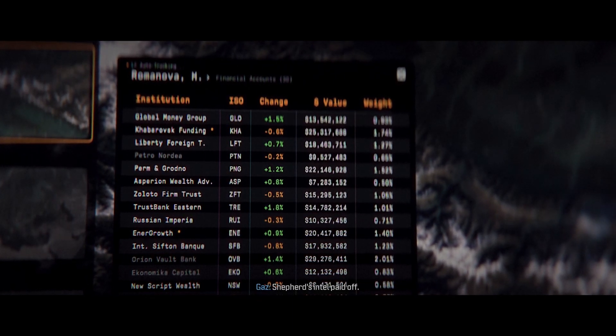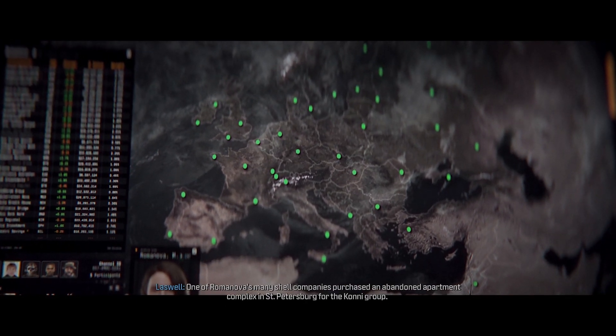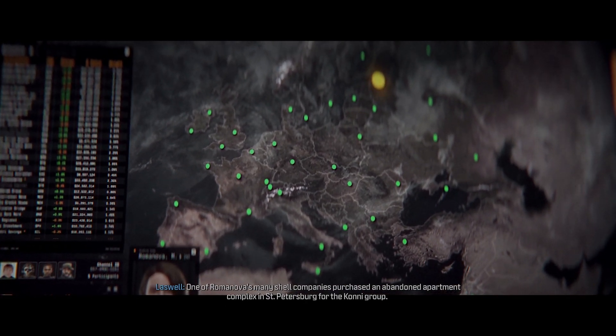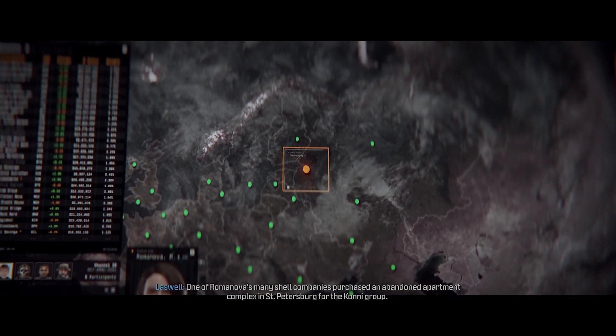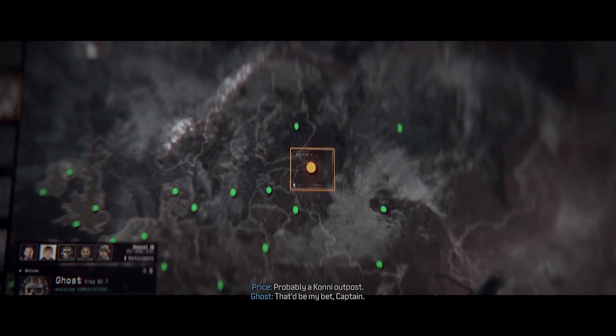Special interrogation — Shepard's Intel paid off, it's our Intel now. What do we have that's actionable? One of Romanova's many shell companies purchased an abandoned department complex in St. Petersburg for the Kony group. When recently — probably a Kony outpost — that'd be more bad, Captain.